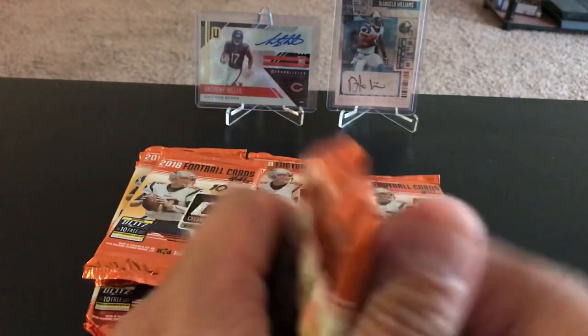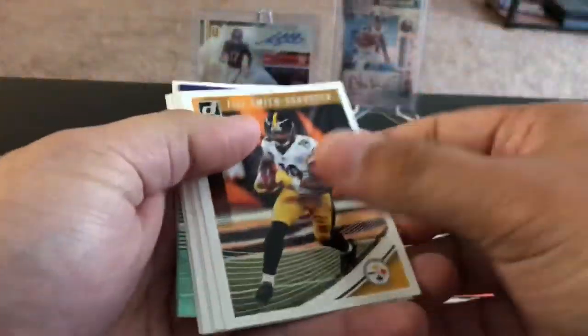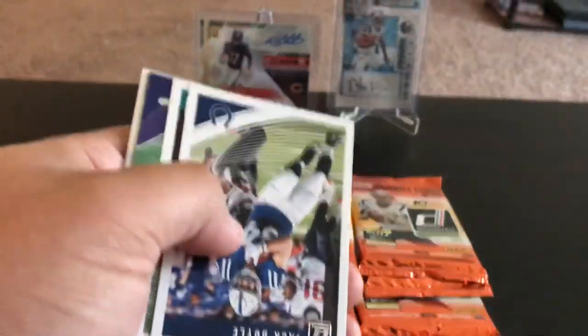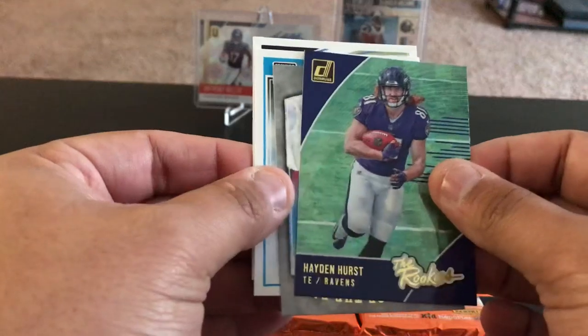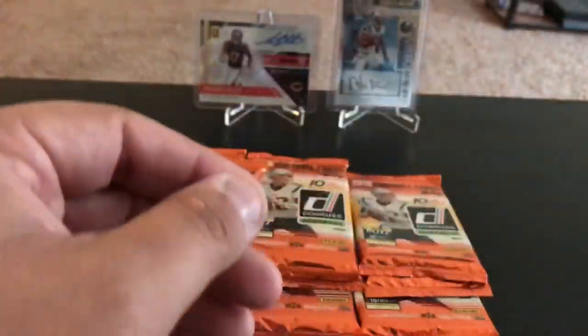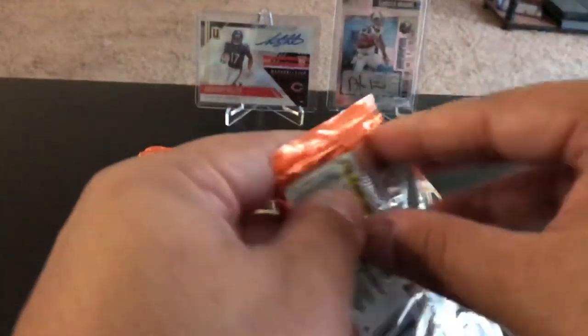Man, we gotta be at least halfway through this thing and I've found nothing to this point. Juju, Adam Thielen, Tyron Matthew, Houston, Josh Doctson, Jack Doyle, Kenny Stills, Aiden Hurst the rookies insert. Oh that's cool — Legends of the Fall, Charles Woodson. Lamar Jackson ready rookie and Harold Landry rookie, but still no hits to this point.